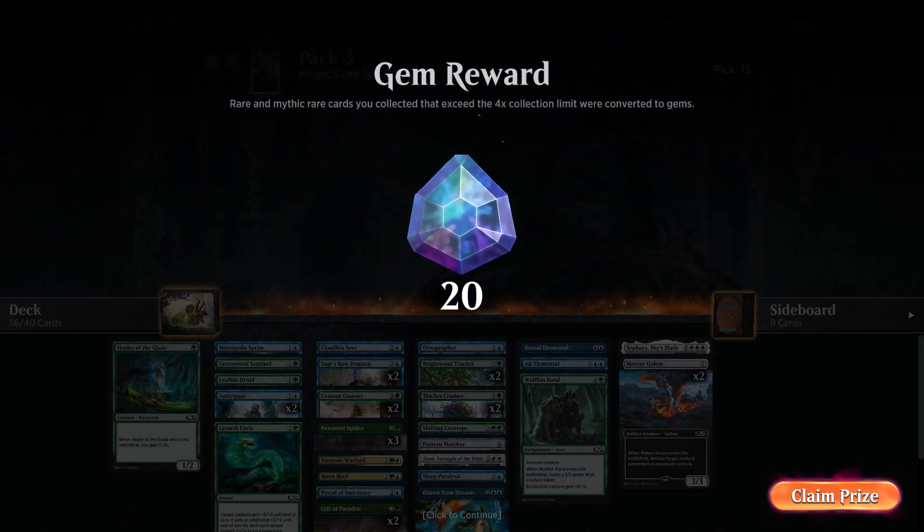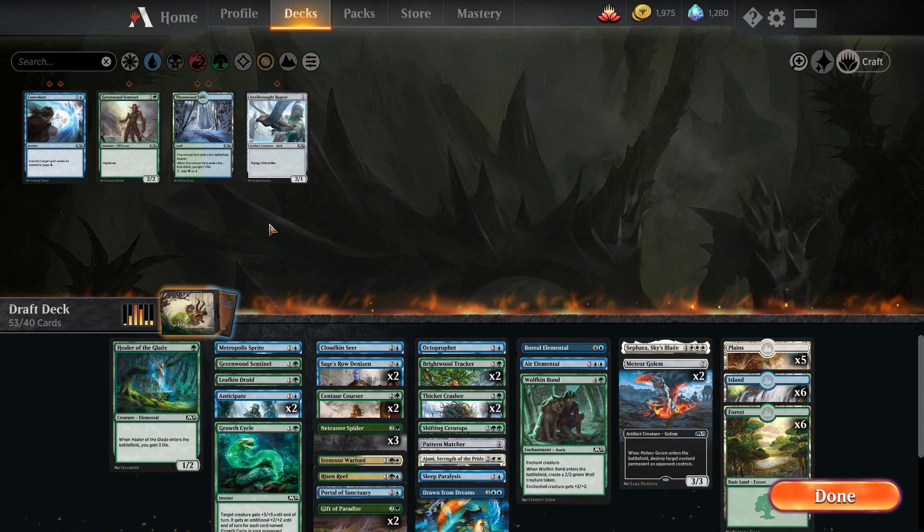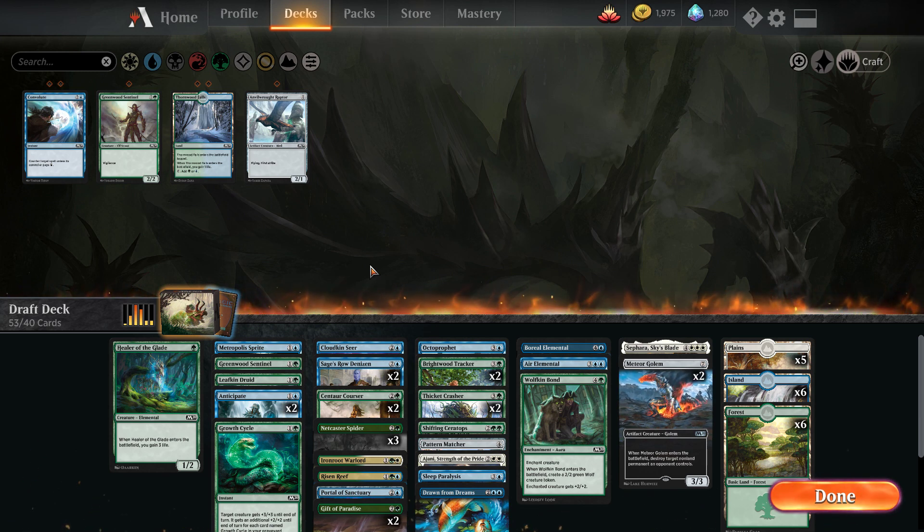Alright, we got some gems because apparently one of the rares is something I already owned a playset of — very nice, that'll give me some more gems towards Throne of Eldraine when that comes out. I already got the M20 Mastery Pass out of gems from playing a bunch of Ranked Drafts, so there's really nothing else I need to spend gems on until the next set comes out.